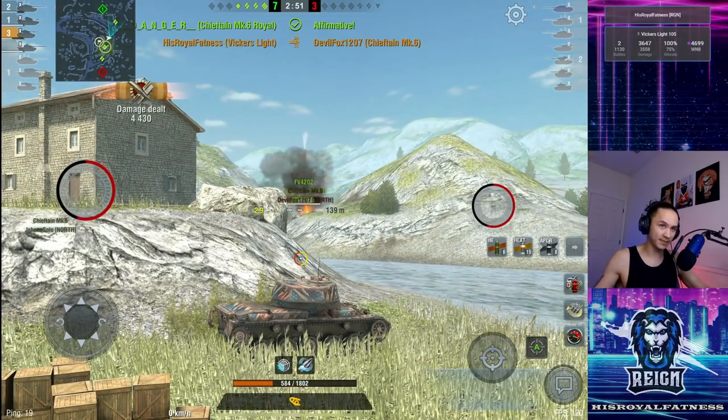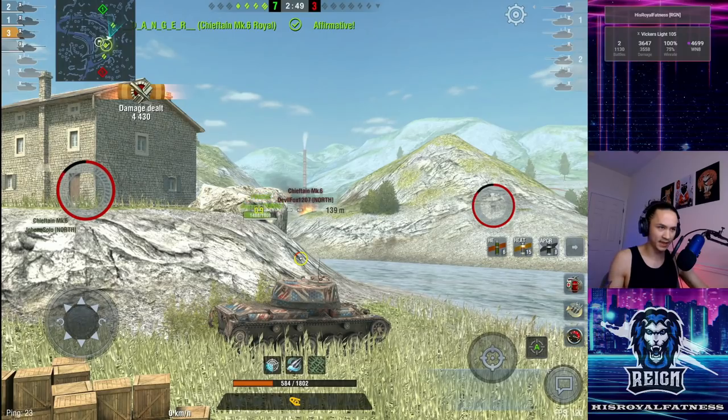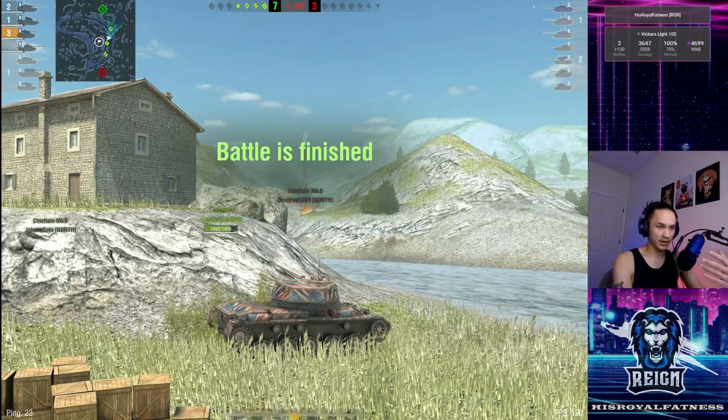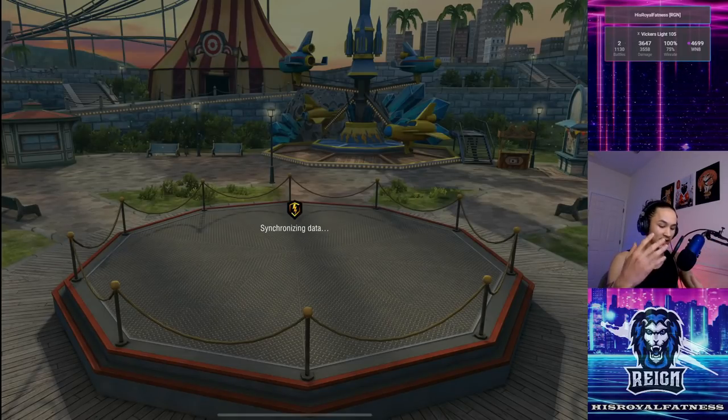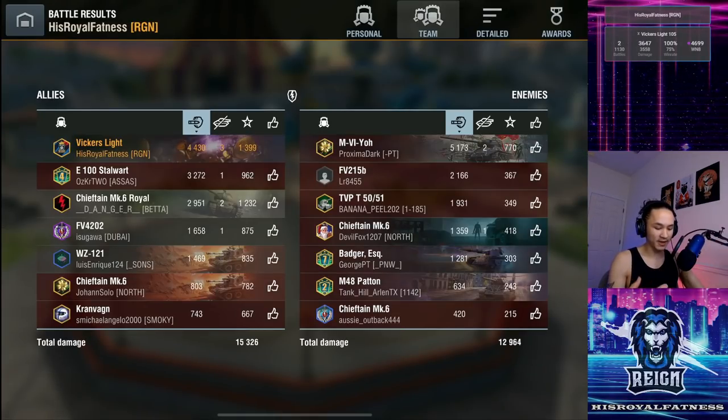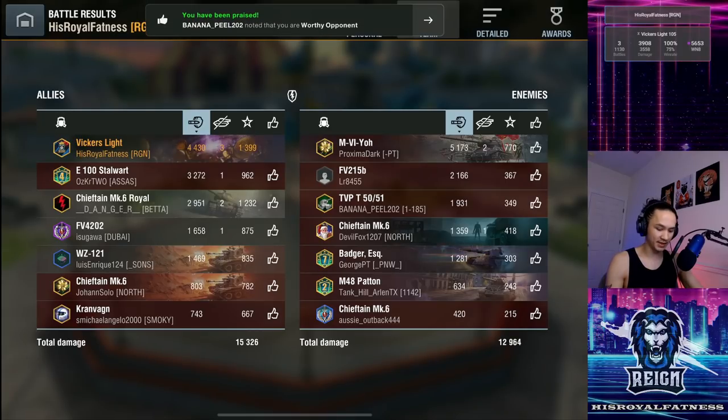People have a habit of really wanting to tunnel the Vickers Light for some reason. Let's pop a HESH shell towards this Chieftain's turret and pick up a nice kill there. Solid game — 4,000 plus damage. That's roughly what I want to average in this tank. What I did there was very generic: I pushed up onto the Castilla hill and helped farm slash pick up a kill on the medium tank the moment I realized we had a pretty significant numbers advantage.